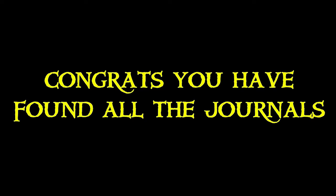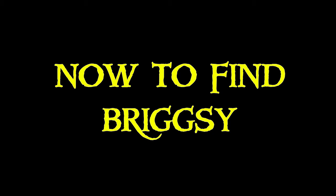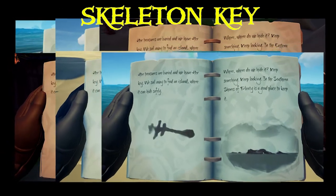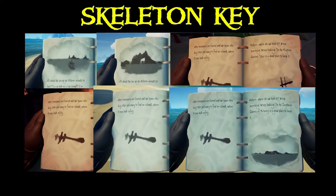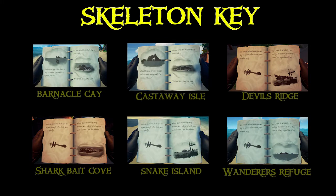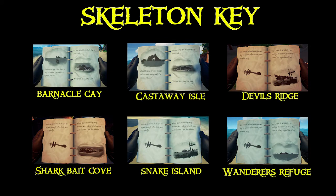Now we've found all 5 journals, we need to go and find Brugsy. We'll start off with the skeleton key. There are 6 variations of this page in the tall tale book. I'm not going to bore you with all 6 of them, but this is what they look like and this is where they are. You may pause now if you wish to measure up your book.